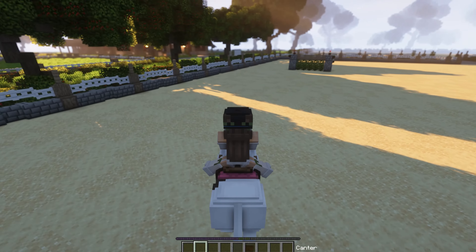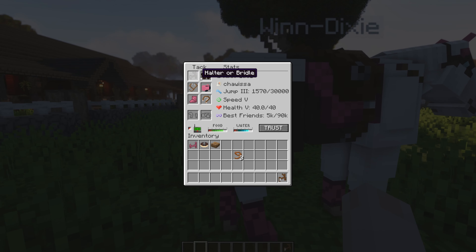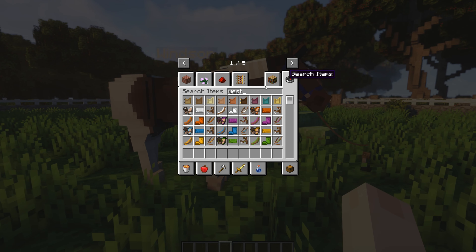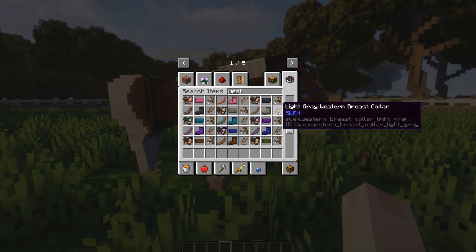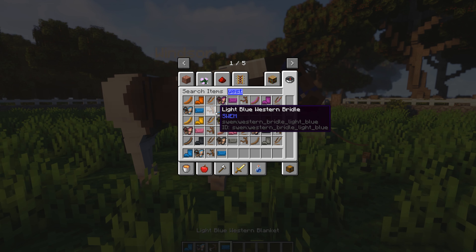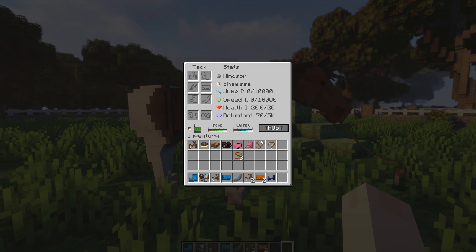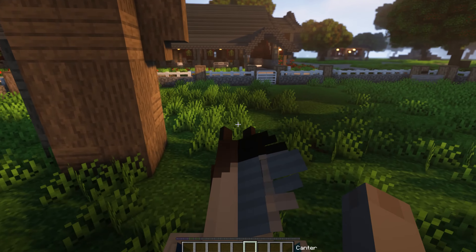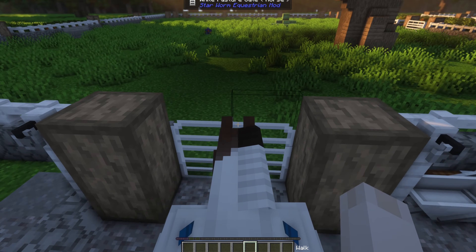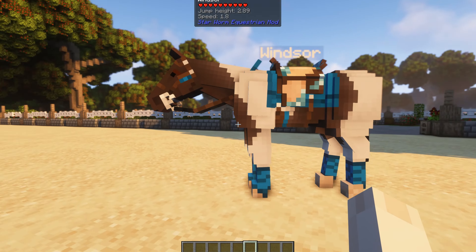We're going to bring her back to her pasture and then tack up Windsor. I feel like Windsor would look good with either blues or reds — let's do light blue. I think orange might also look good, but I'll go with light blue for now. Let's head over to the arena and set up some stuff to work with Windsor. This is the tack show-off — the light blue tack just fits his coat perfectly.